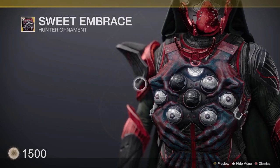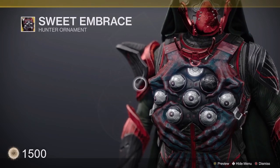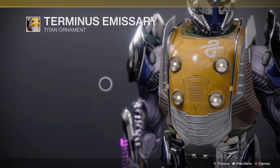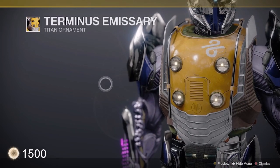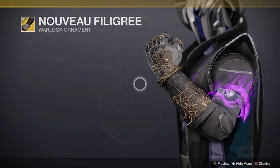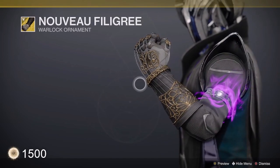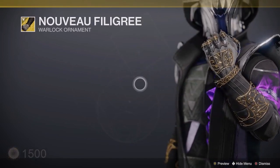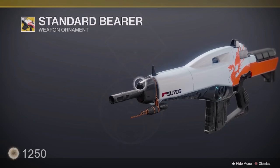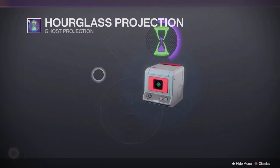We also have the Sweet Embrace ornament for Omni Oculus, the Terminus Emissary ornament for Falling Star, the Nova Filigree ornament for Necrotic Grip, the Standard Bearer ornament for Suros Regime, and finally the Hourglass ghost projection.